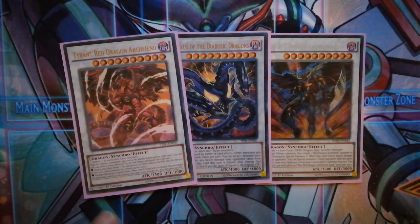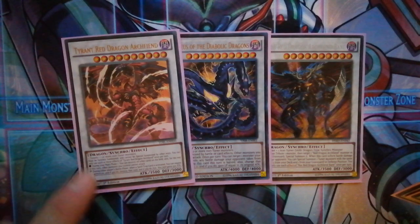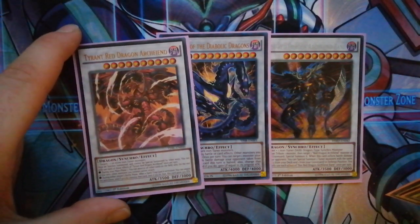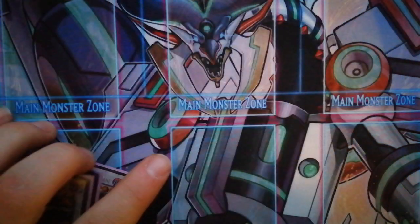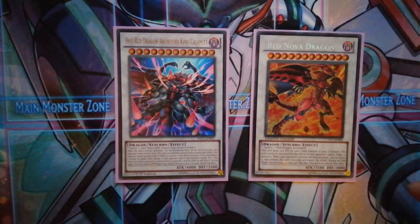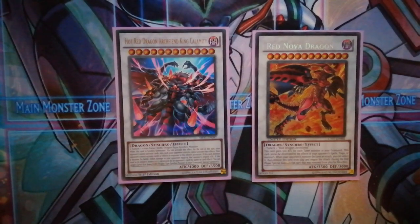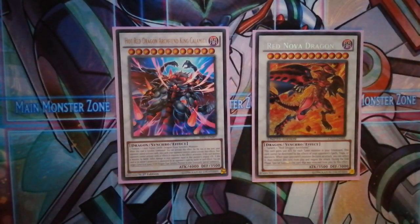The next level ten is Tyrant Red Dragon Archfiend, which requires a Red Dragon Archfiend and two level ones, or Red Rising Dragon and two level twos — level three and one work too. This one basically nukes the whole board, and during the battle phase if your opponent activates something you can negate it. The level twelves are Red Nova Dragon, which can negate an attack and gains 500 for each tuner monster in the graveyard so it gets pretty big, and Hot Red Dragon Archfiend King Calamity — one of the best boss cards ever. It negates everything your opponent does, and if it's destroyed you get to special summon a level eight dark synchro monster from the graveyard. That's it for the video — please leave a like and subscribe, and check out my Instagram, eBay, and Twitch!